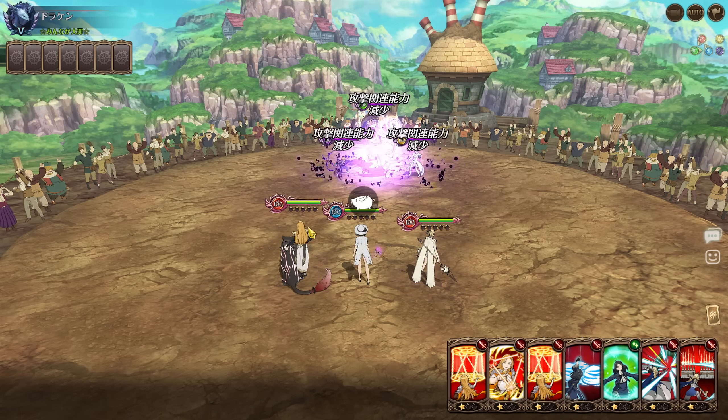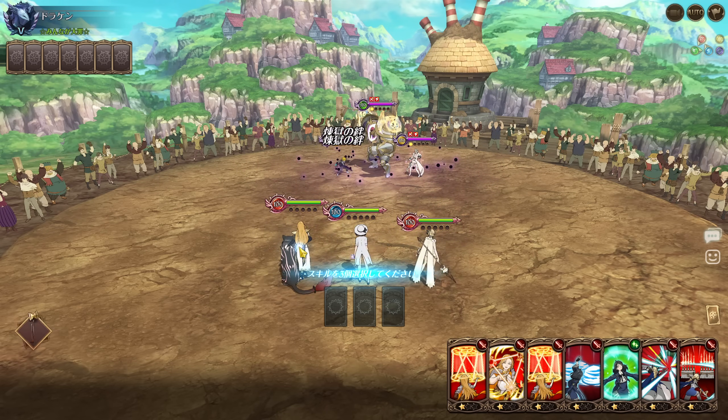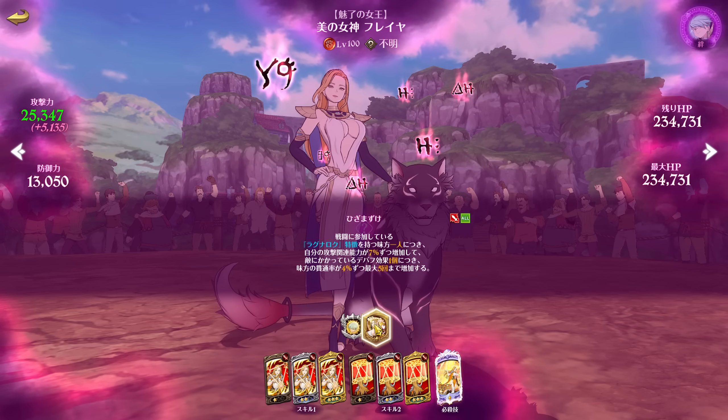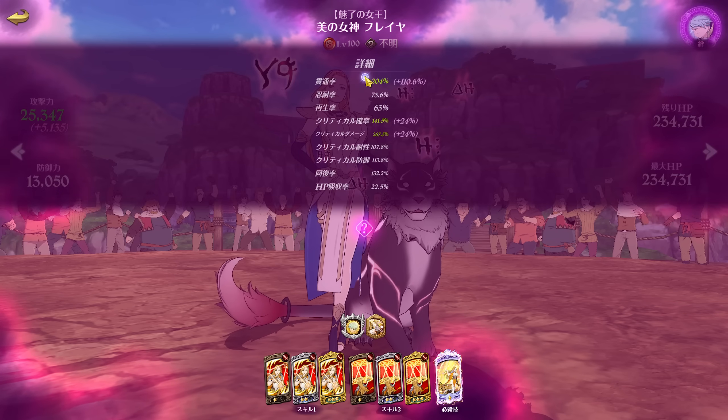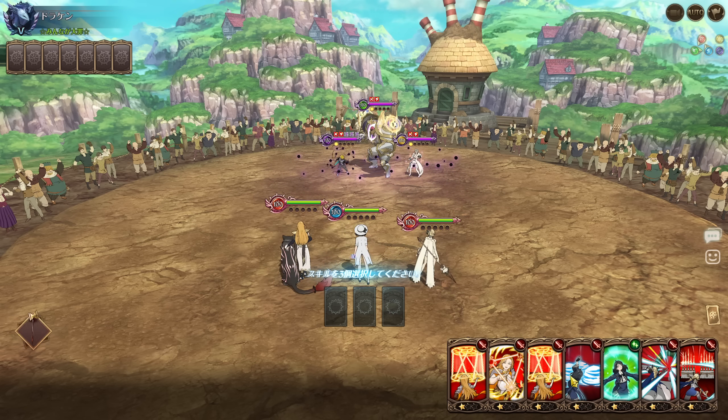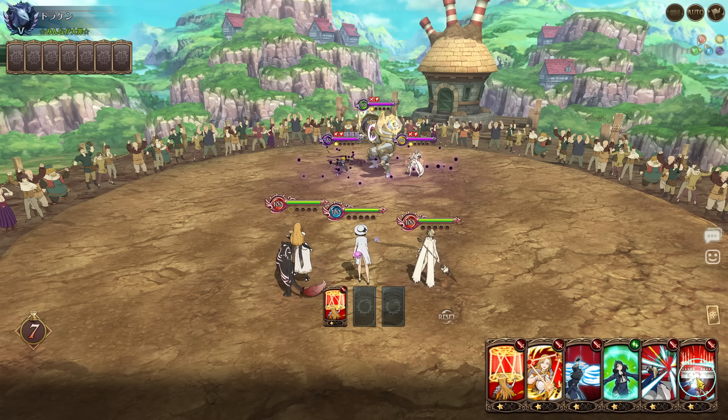I'm using Brynhilder because the way her passive works is: for each debuff on the enemy, Freya gets pierce. And with debuffs plus ragnarok characters in the field, she gets attack-related stats.